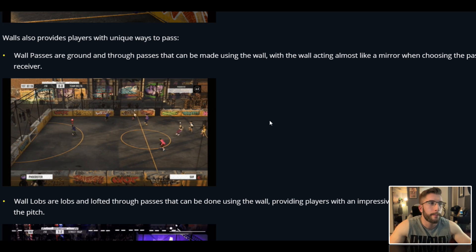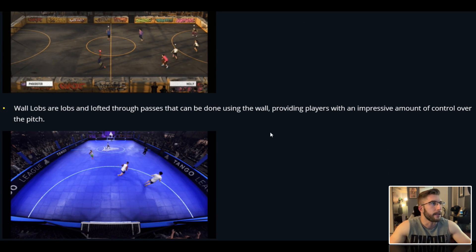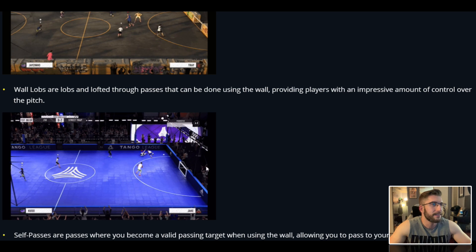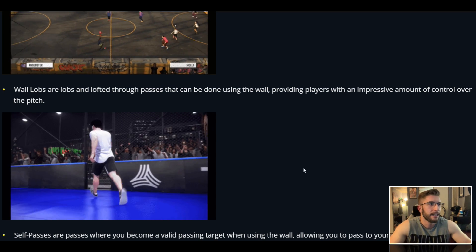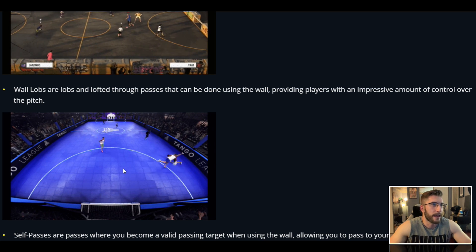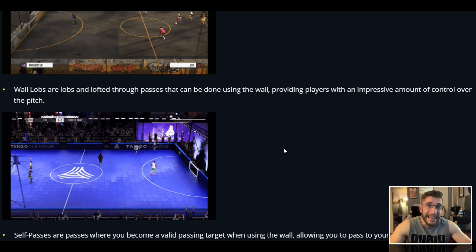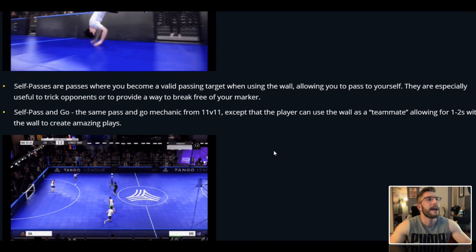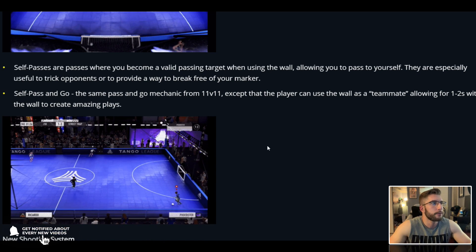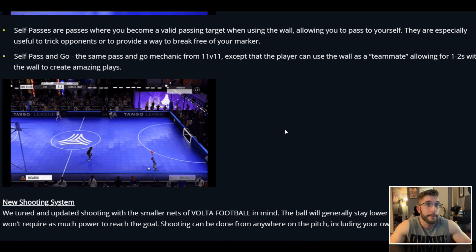You can play one-twos around your opponent as many times as you want — smash it off the wall. I think there's going to be a lot of buttons to learn, it could be quite tricky. Wall lobs and lofted through passes can be done using the wall as well. This looks a little bit ridiculous, doesn't it? That's obviously fully assisted — they've chipped the ball up and he's done a little cartwheel off the wall. Self-passes are passes where you become a valid passing target while using the wall, allowing you to pass to yourself. They're especially useful to trick opponents — see you later, job done.